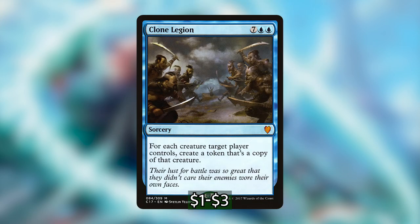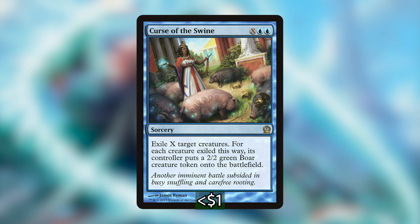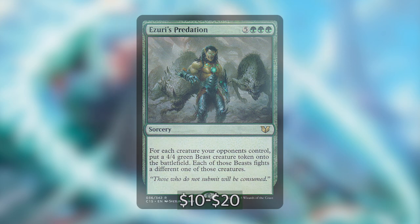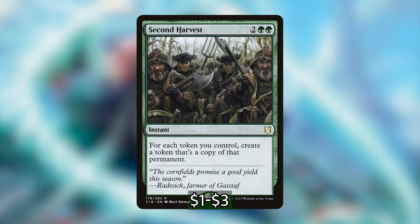Next we have Sharding Sphinx, which has flying, and whenever an artifact creature you control deals combat damage to a player you may create a 1/1 blue Thopter artifact creature token with flying. Finally we have Wurmcoil Engine, which seems like a great target to copy — making two tokens when it dies gives a lot of protection for our board. Wurmcoil Engine is just such a beast on its own that it merits a place in the deck.